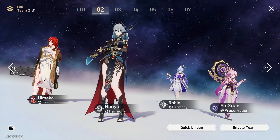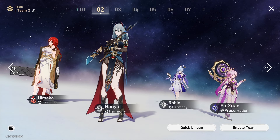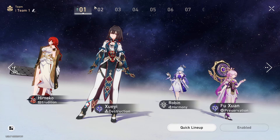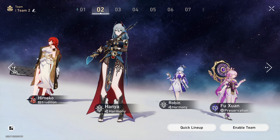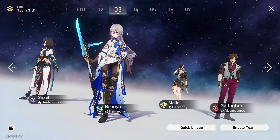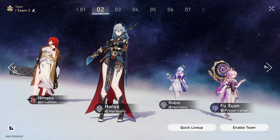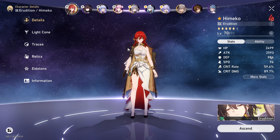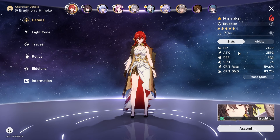On one side I'm using a Himeko team and buffing her. I actually fell in love with Hanya when I got her — she's probably my favorite unit after Fushuan. Her voice and animations are so pretty. The other team is a break team, which is really strong, I think because of Robin. The Himeko team is not as strong.